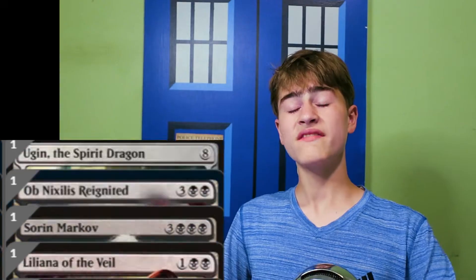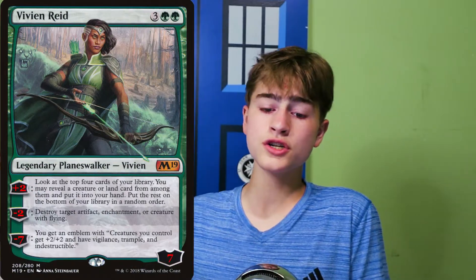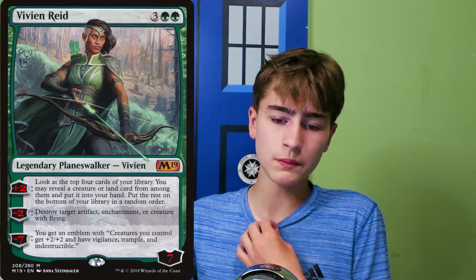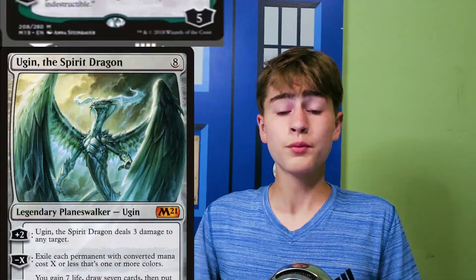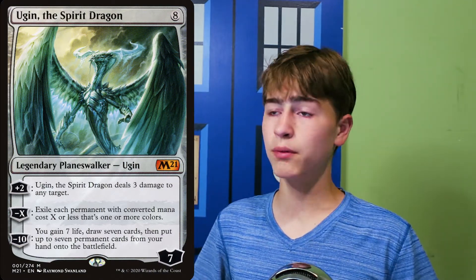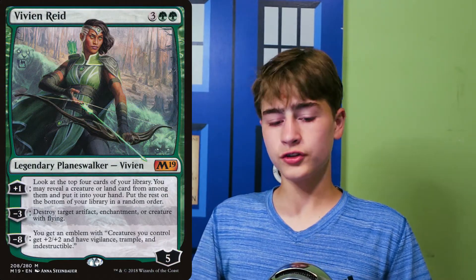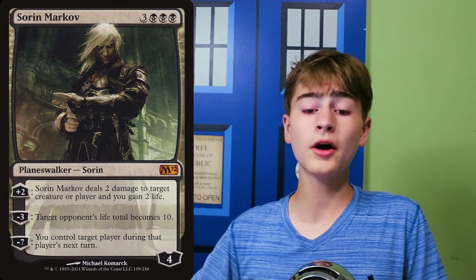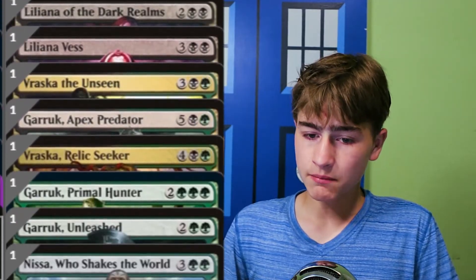Speaking of ultimating our planeswalkers, we have the next turn ultimate category. The idea is that if you plus them, next turn you will have enough loyalty to ultimate the planeswalker. We have 13 cards in this category with a wide range of abilities — from Ugin the Spirit Dragon, who can deal damage, wrath, or draw cards, gain life, and put permanent cards onto the battlefield; to Vivian Raid, who can draw cards, destroy permanents, or pump our creatures; to Sorin Markov, who can deal damage, set people's life totals to 10, or control players' turns — and many, many more.